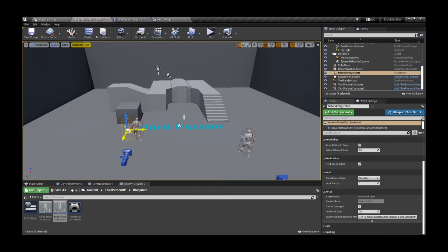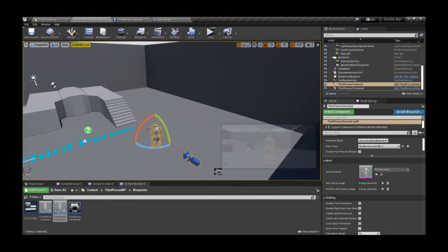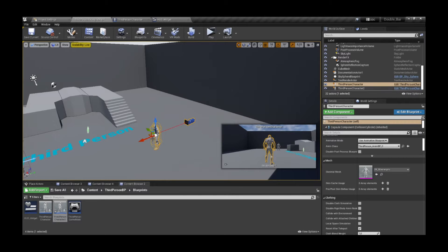Now let's head to the level and place our second player, and once we have that we're going to add some logic in the blueprints.